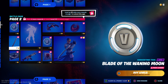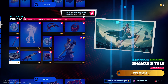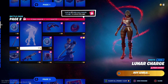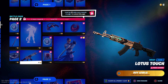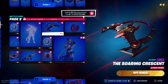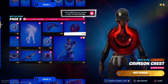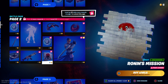Page two — more V-Bucks, Moon loading screen, and we got our first lunar charge. Interesting emote, new wrap — Lotus Touch — not too bad, another spray. The glider is nice — Crescent Soaring Crescent — I like it, I like the back bling too. The crimson chest looks pretty awesome, and then here's the other version of Ronin.